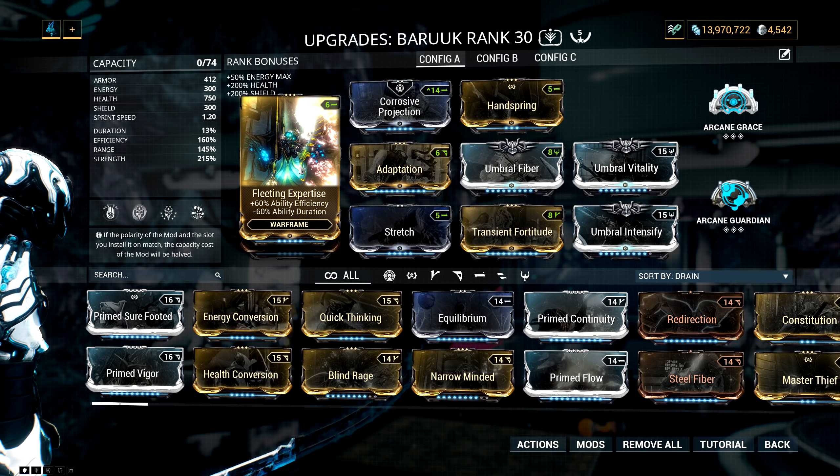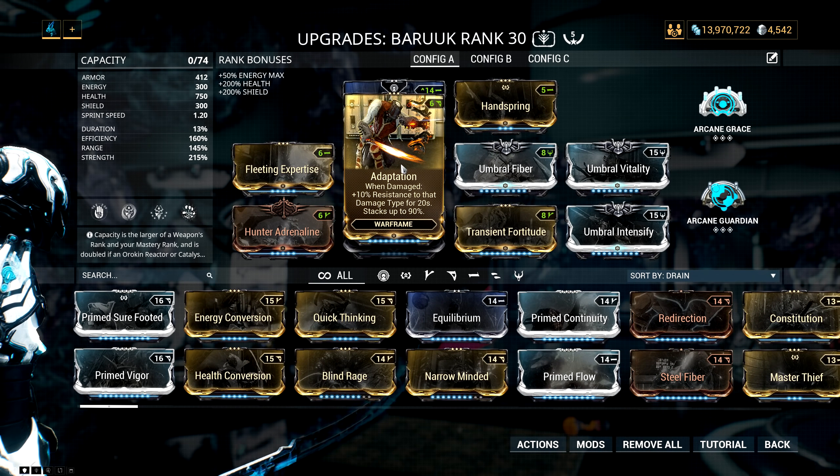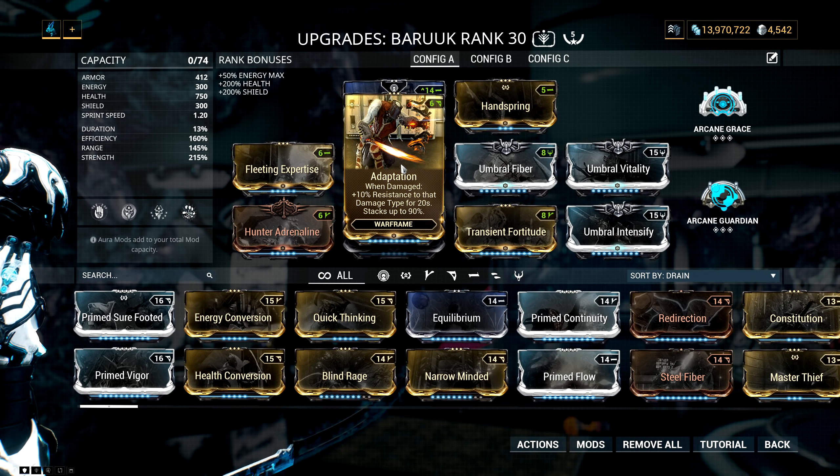Then I have a fully ranked Fleeting Expertise so I can spam abilities willy-nilly, and the negative duration isn't that big of a deal. Then I have Adaptation, which works really well with his daggers — by the time you lose enough daggers to actually start taking damage, you're already adapted to the damage type you're taking, which makes you really, really beefy.